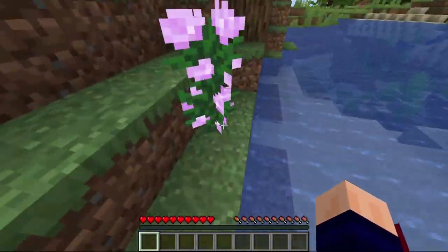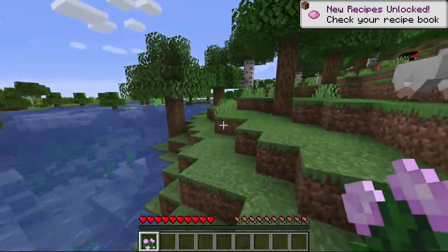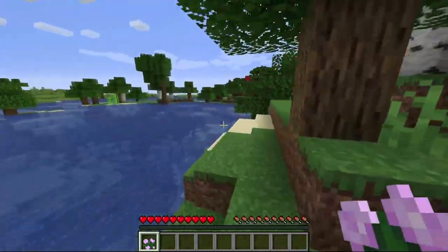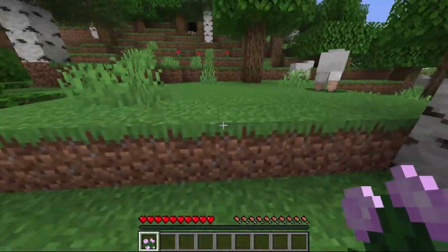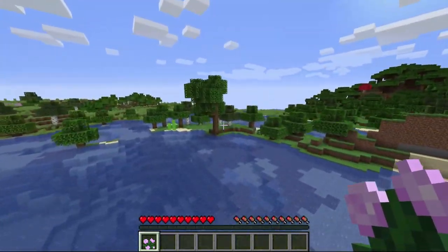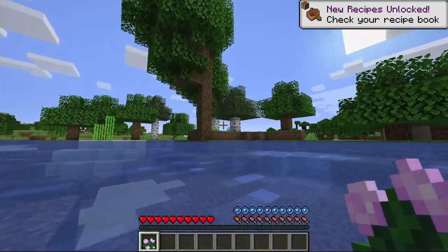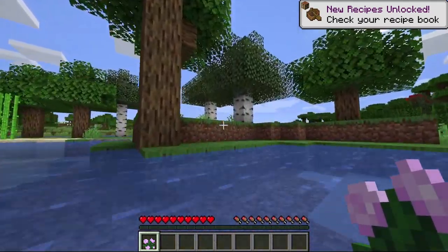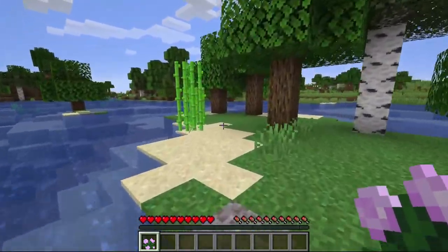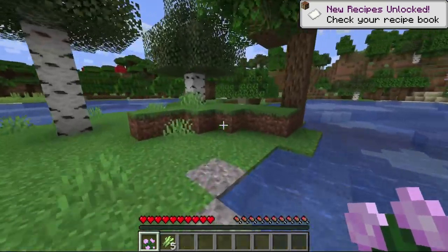A brief rundown on what the Avian class entails: we have permanent slow falling, so anytime we jump off something we will slowly float our way down to the ground. The other things to remember are that we move a little bit faster, but we have to sleep at higher altitudes and we cannot benefit from any sort of meat.